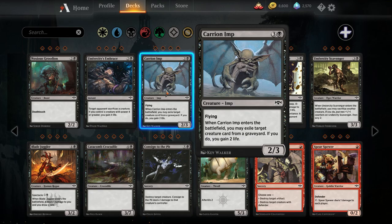Carrion Imp — four mana two-three flying imp. When Carrion Imp enters the battlefield, you may exile target creature card from a graveyard; if you do, you gain two life. This only exiles creature cards, so it can't remove spells from the control deck's graveyard to prevent them from getting back with Salvager of Secrets or Gitu Chronicler, but it can exile the Gitu Chronicler or Salvager of Secrets itself if you want to break up the Soul Salvage loop. This would probably be a sideboard card against those decks; I don't think the stats are good enough for main deck play.